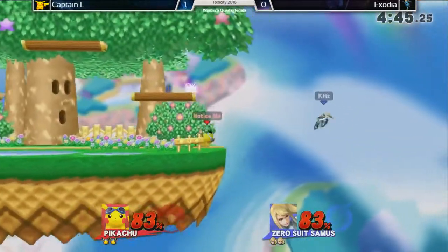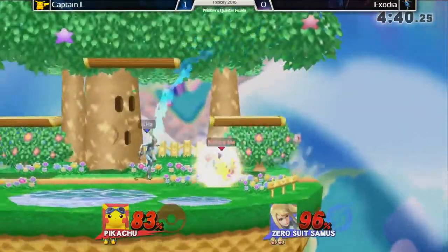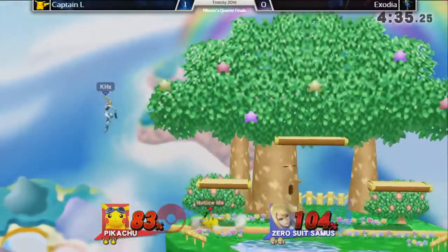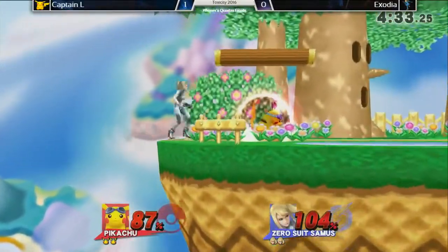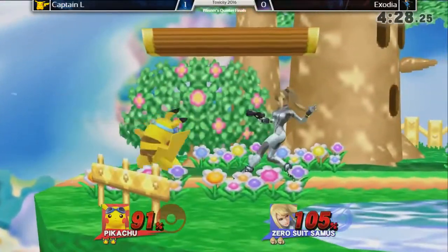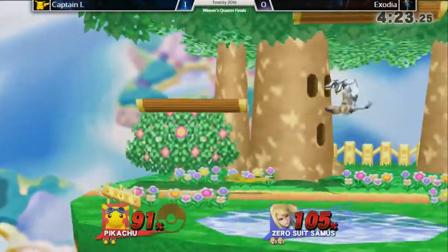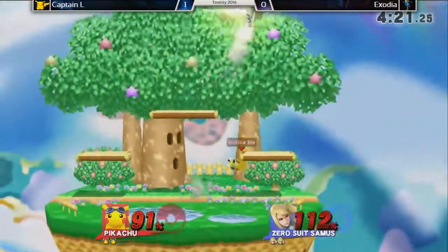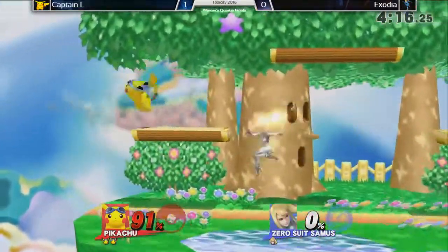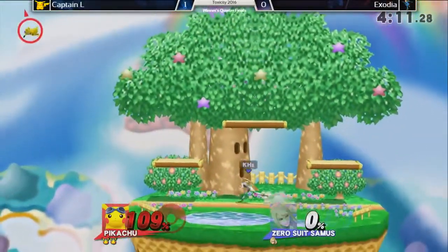Looking for it — trying to see if he would go above the ledge. He has not done that once, so Enzodia is definitely very conservative on his ledge options. Could be either one's favor here. That mash-up — I think he looked for the down smash there. Very good grab to get the B-reverse Thunder, get that stock done.